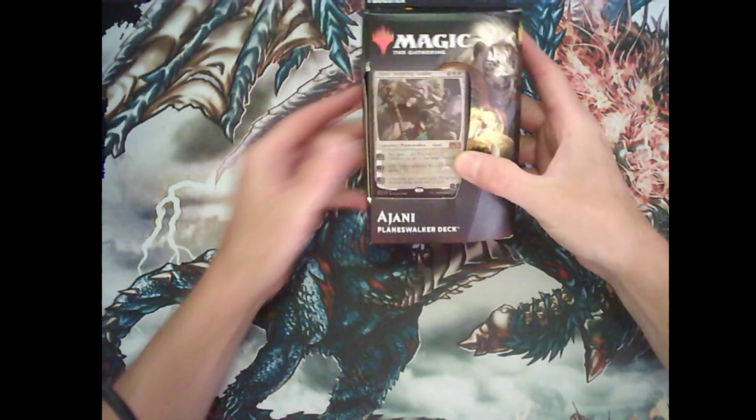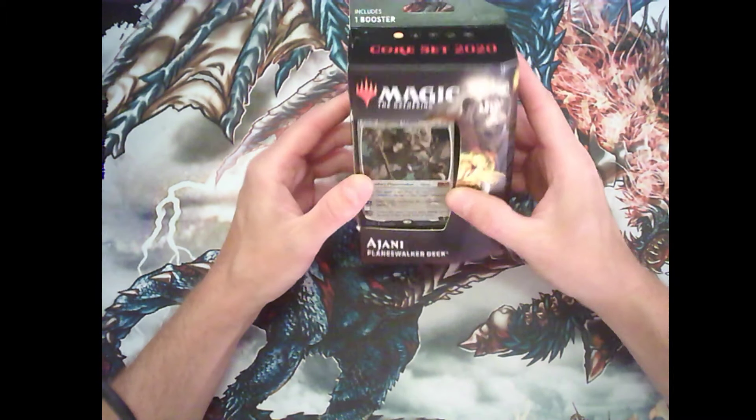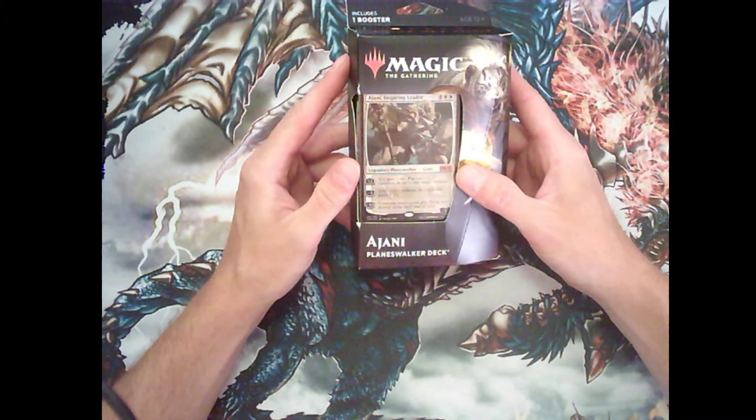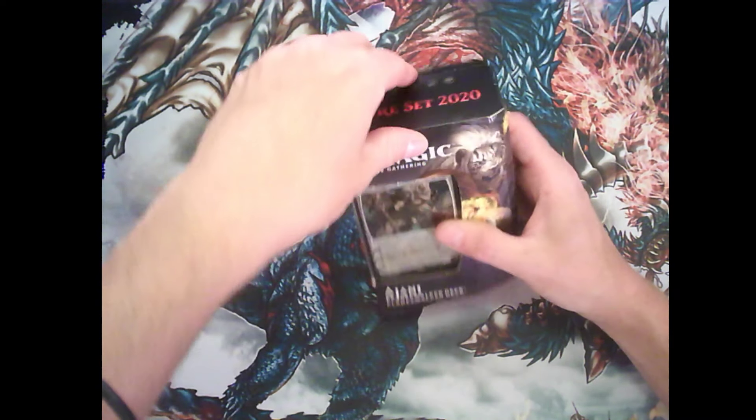The next Planeswalker deck we will open today from the new Core Set 2020 is Ajani — however it's pronounced. Let's have a look.